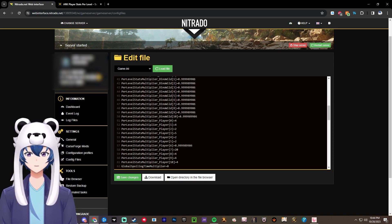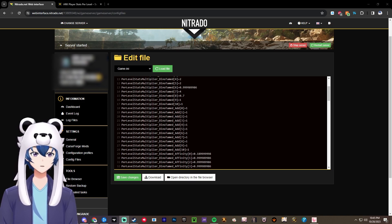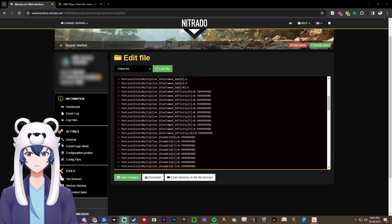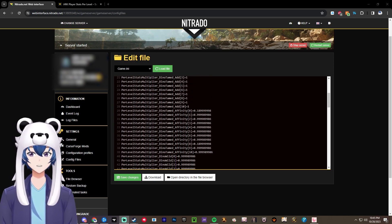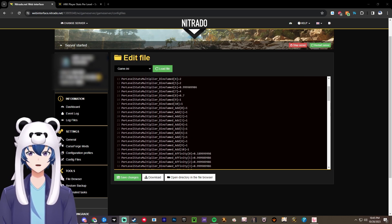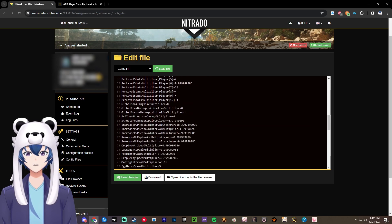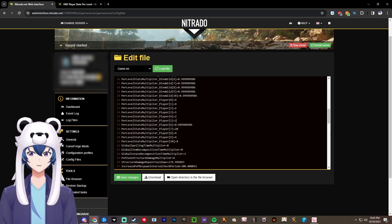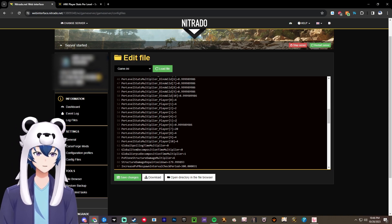This would be the same thing. I will point out that you pretty much don't want to mess with anything other than the dino tamed and the player settings. If you mess with anything else, it kind of messes with people's breeding calculators and all that. So this is typically just what you want to modify — dino tamed and then player per stats. I'm going to make some more videos on just the info regarding all of this. Thanks for watching.